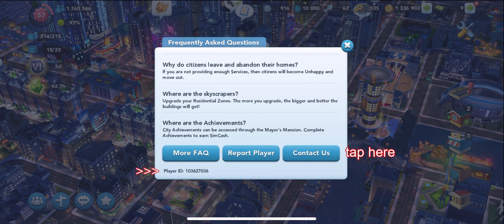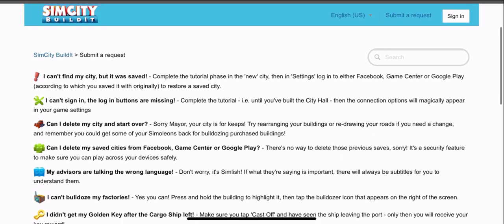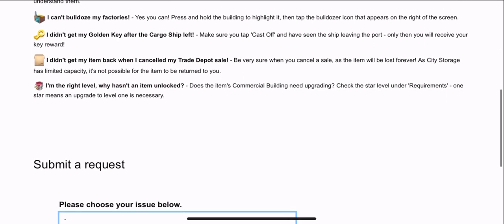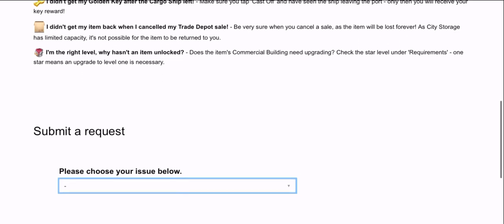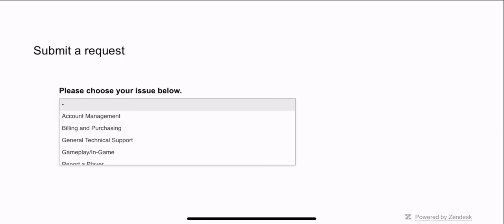Look right down here — you're going to want to pay attention. That is your player ID if you ever need it. So you're going to go here, and this is how you fill out the help ticket. You click on Submit.